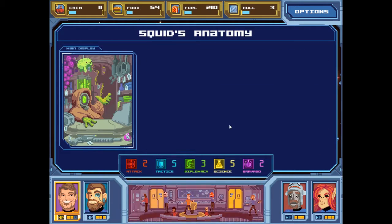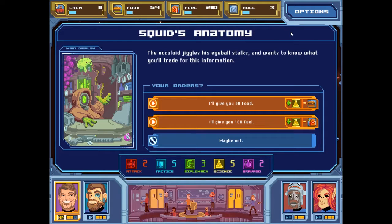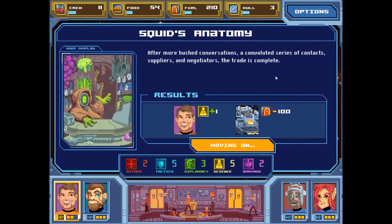The Oculoid jiggles his eyeball stocks and wants to know what you'll trade for this information — 30 food or 100 fuel. I'm going to go with the fuel. After more hushed conversations, a convoluted series of contracts, suppliers, and negotiators, the trade is complete. I get a bonus science on my captain at the cost of 100 fuel.